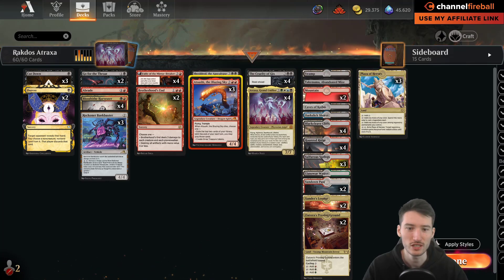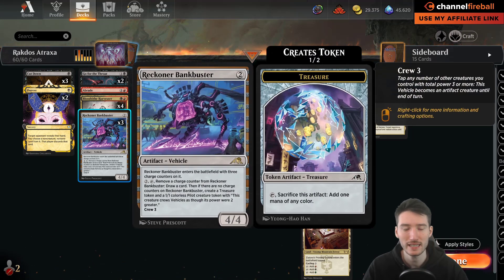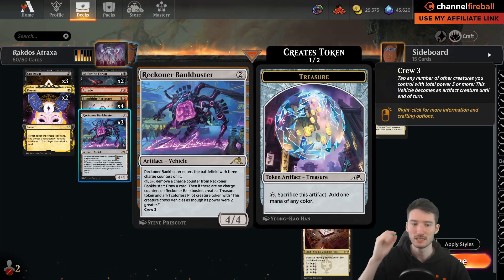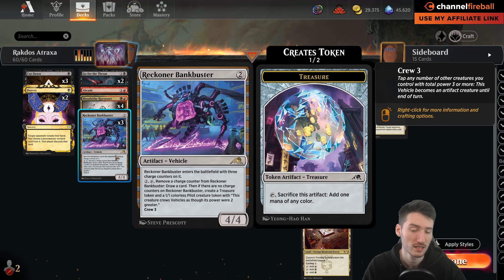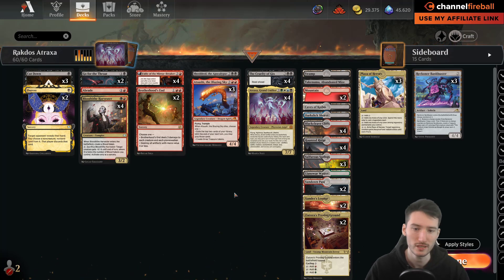We see three Cut Downs in the main, plus Go for the Throat, one Braid, a couple sweepers — Brotherhoods End, which is really good to wipe away opposing aggression and can be fetched with Cruelty's second chapter. One Shielded is a leftover — at one point the deck had four, which made aggro matchups pretty good but made the Grixis matchup worse. Eddie replaced three of the Shield Reds with Atsushis. Bankbuster is mainly an anti-Grixis card here.